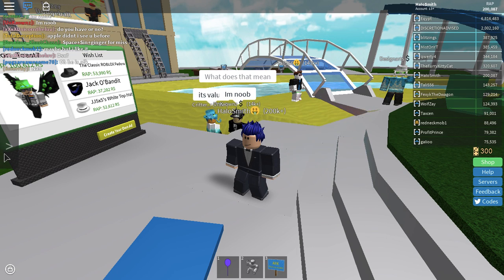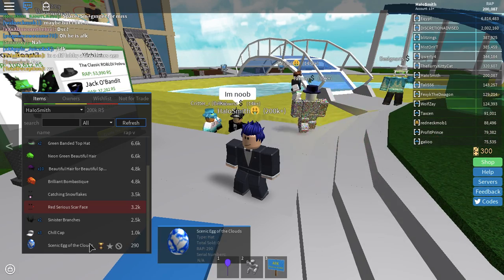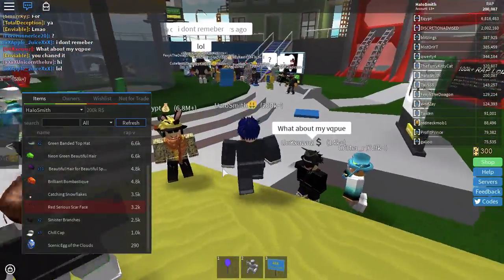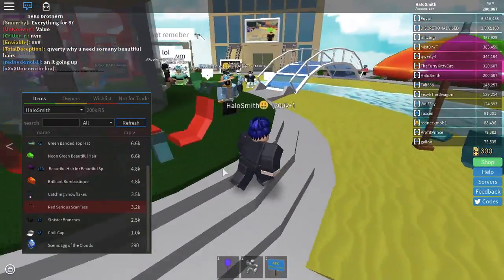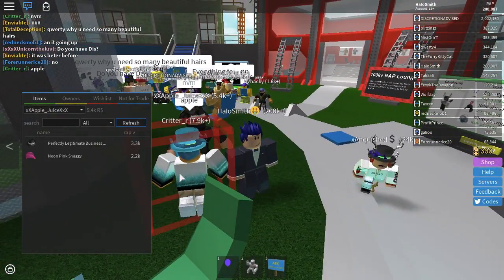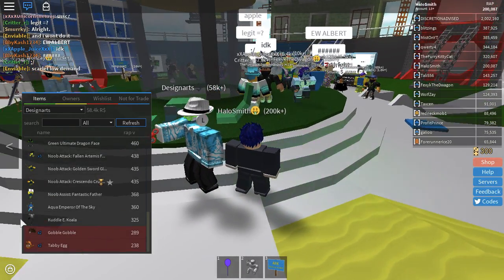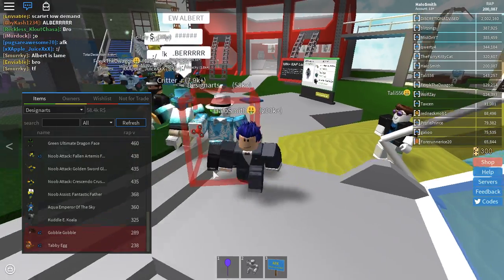So, let's say you just bought an item. I'll take one of my items as an example — the Scenic Egg of the Clouds. Its wrap is 290. What you want to be doing with it is find any item that is worth more than it. You want to trade for any item that is a higher wrap than that item. Let's say I trade that Scenic Egg for a Cuddly Koala — I would be gaining maybe around 50 wrap from that.